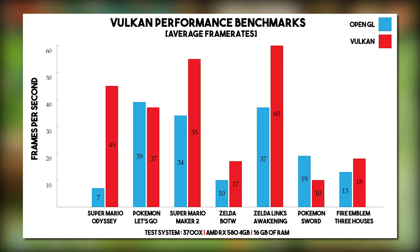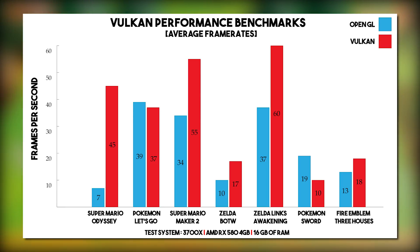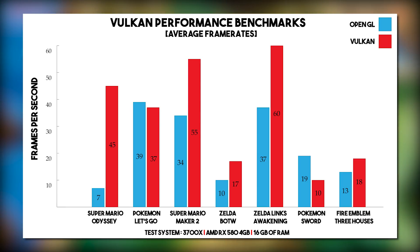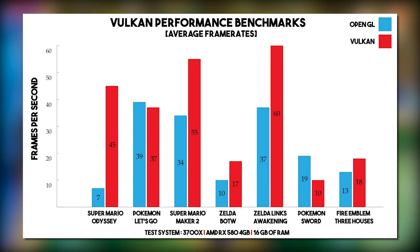Moving on to Pokemon Let's Go, we are in fact running a small bit slower on the Vulkan API. When I asked Rodrigo, one of the developers responsible for creating this Vulkan backend, he told me that these lower performance numbers on Vulkan are caused by the actual way in which Pokemon Let's Go and Pokemon Sword and Shield are made. So at least in respect to performance in those games, we are going to have to wait a little bit longer for added performance via Vulkan.